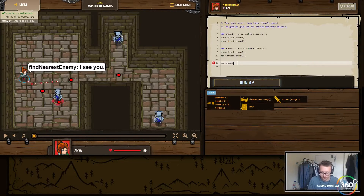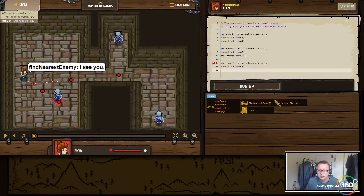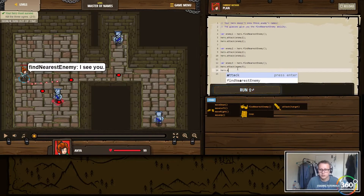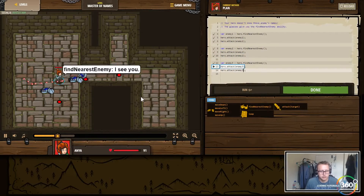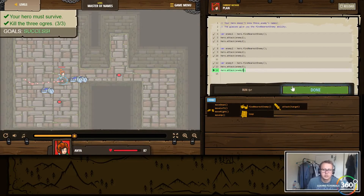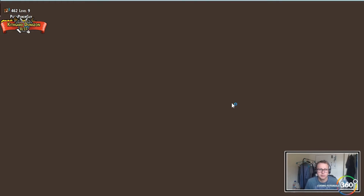There are three enemies. We want our hero to find the nearest one and attack the nearest one. There's probably a better way of doing this in a wall loop, but for now var enemy, hero.attack(enemy3). We're not going to worry about doing this in a wall loop — we'll cover that in future examples. All right, pretty straightforward — they give you a lot of help on this one. Collect your gems, get your experience, and move on.